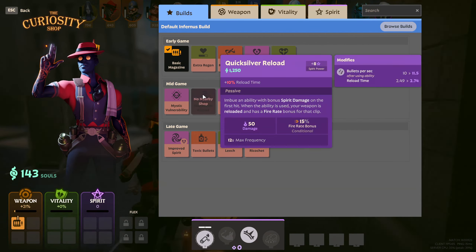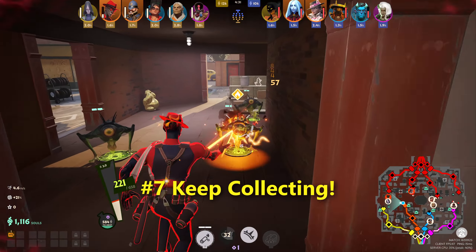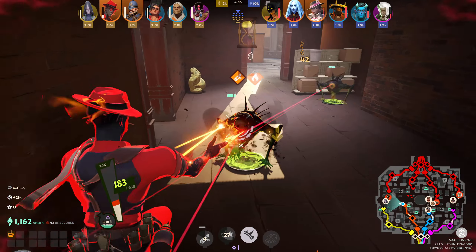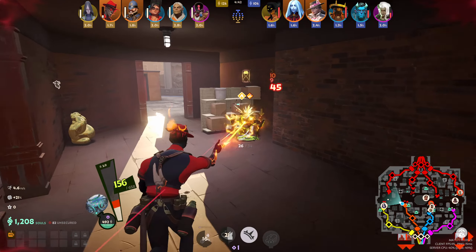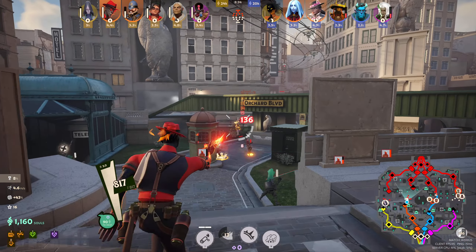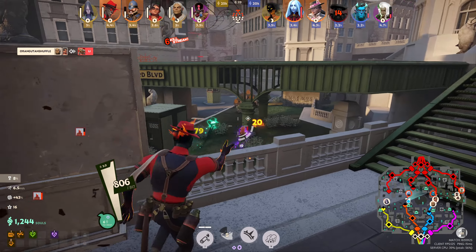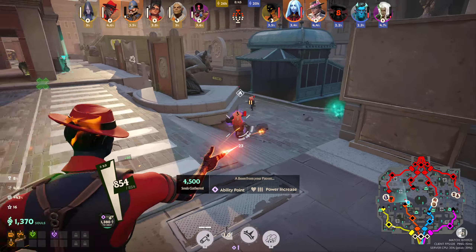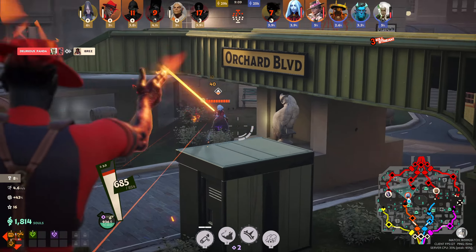That covers the early game. For mid and late game, the main thing is to just keep collecting souls. It sounds simple but your mind can stray from it. If your team keeps going into team fights, check your mini map for empty lanes where you can collect souls — especially if you died a lot early. The only real way to come back into the game is to farm empty lanes as fast as you can and then run away.